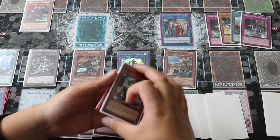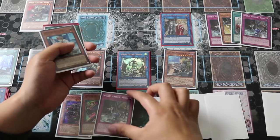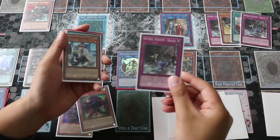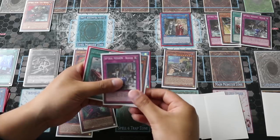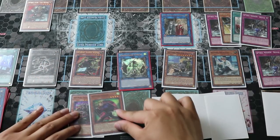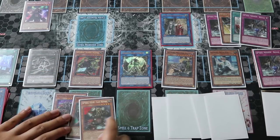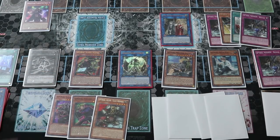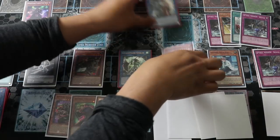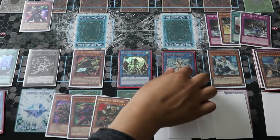At that point you use Quick Fix's effect in the grave — discarding the Rescue as cost to special summon itself. Quick Fix's effect activates, adding your Spire Gear Last Resort to your hand. Then go ahead and link Master Plan and Agent off to Link 3 — Trigate Wizard.